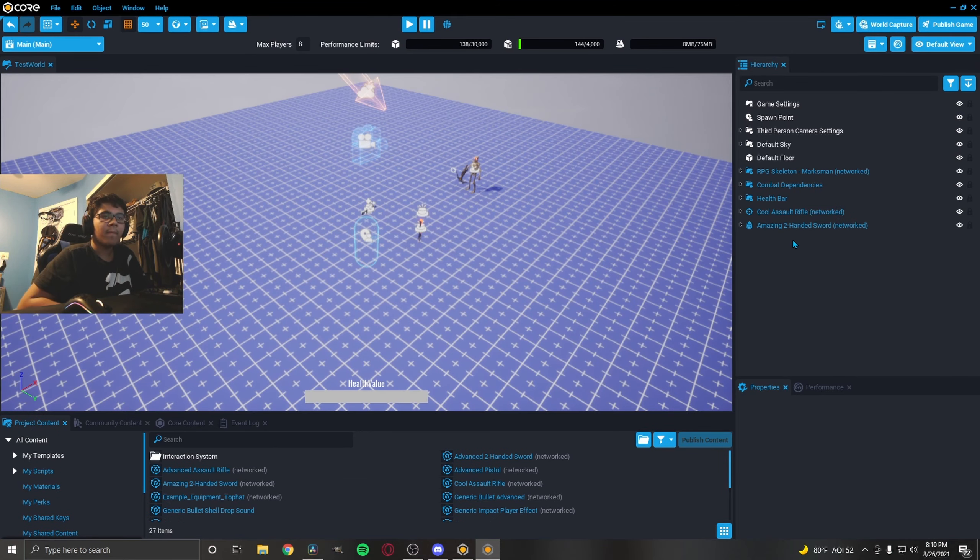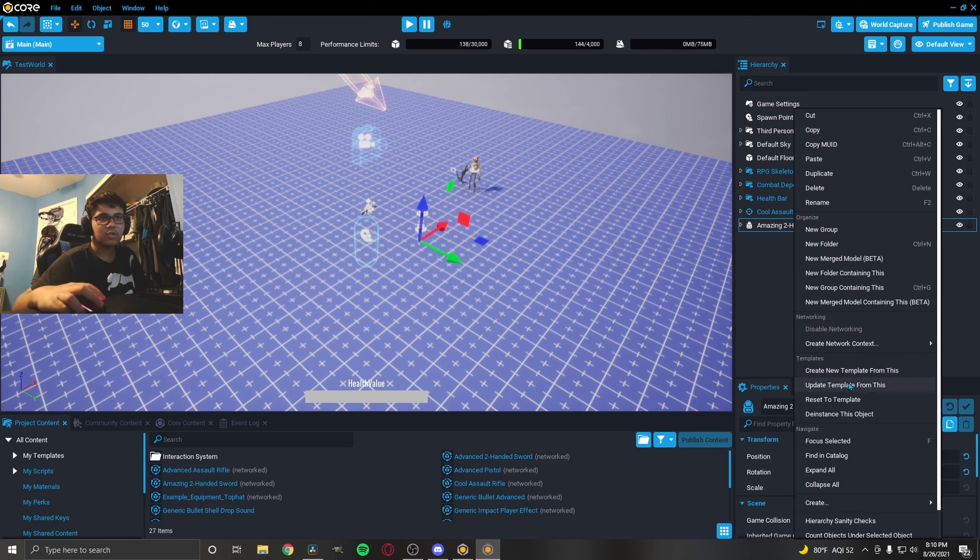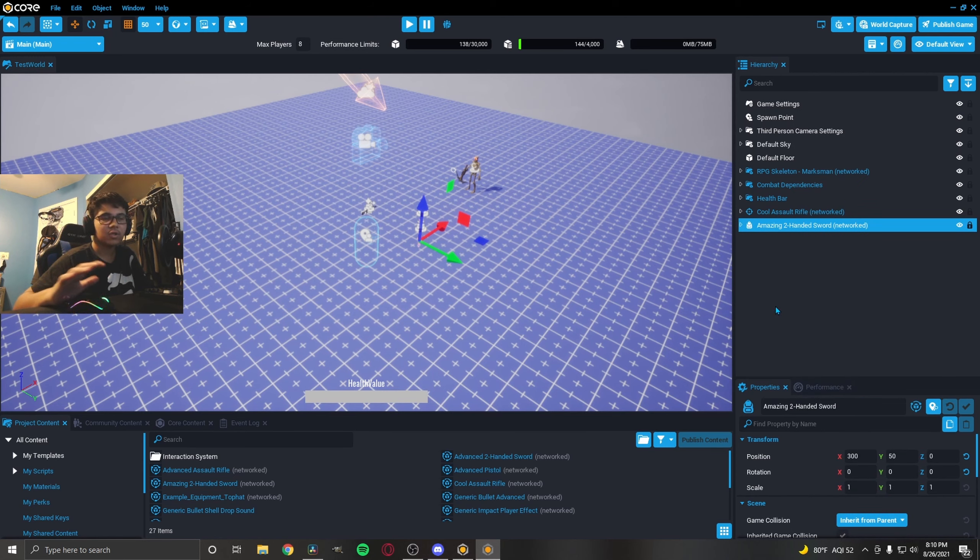A very important thing to do after you've made changes to your template is to update the template. All you have to do is right-click on your sword and do update template from this. Just to make sure everything's updated, because if you drag it in from here and it wasn't updated, it might revert back to the previous save.